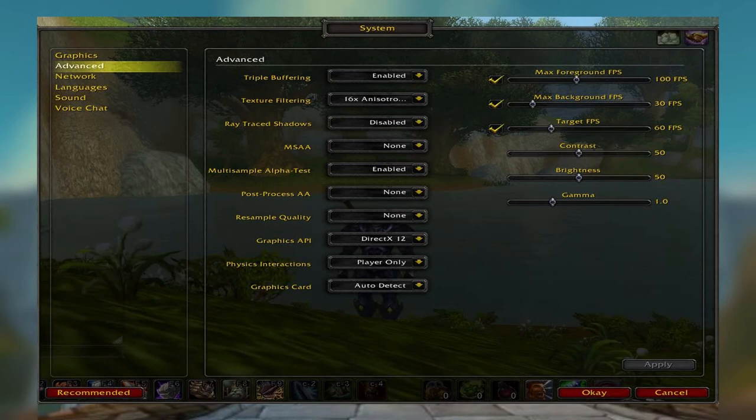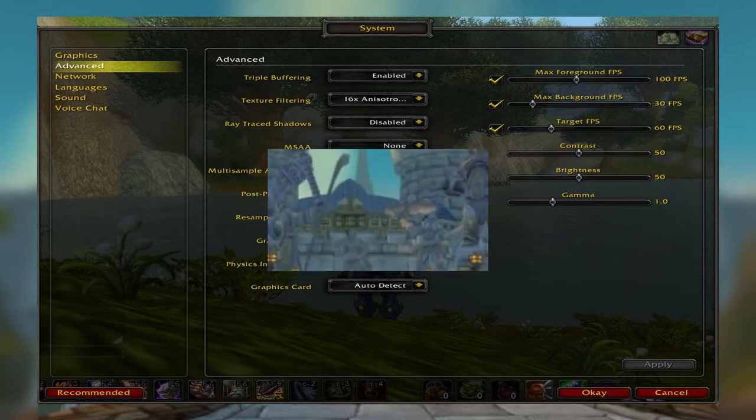Then I went to look at the system settings of the game, figuring the same thing — why would they have a green glow option, or maybe something went off with the video colors. I was really confused to the point that I was thinking I'm going to be going through my career in World of Warcraft looking like I'm seasick.